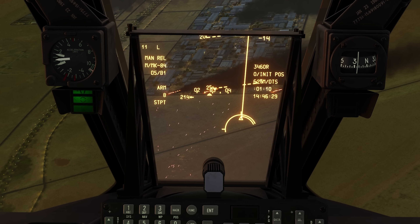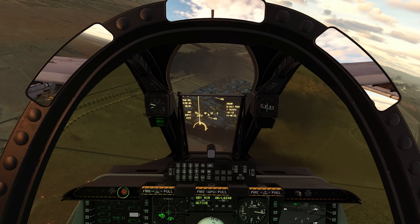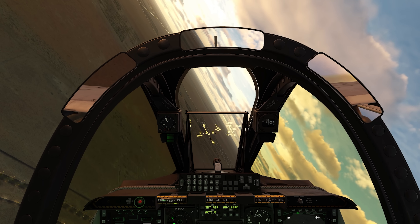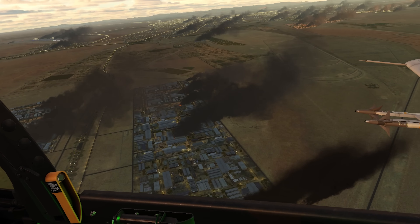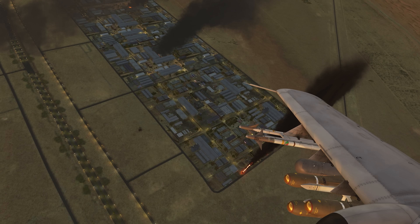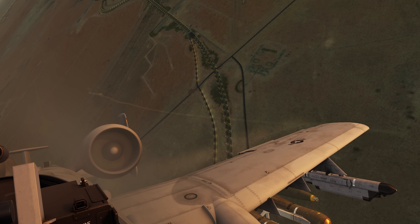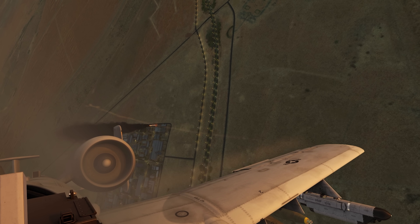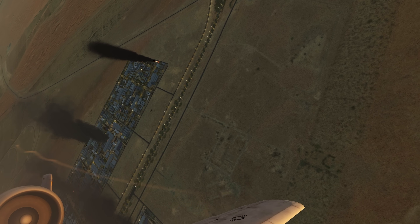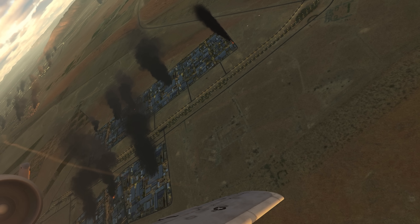There's the CCIP - continuously computed impact point. Pickle. And that bomb is away. Let's see what the effect on target was. Right in the middle. And look at this - immediately the tracer fire stops. You're welcome to that Bradley group there.